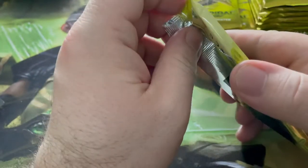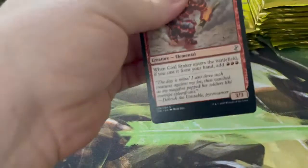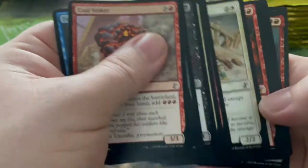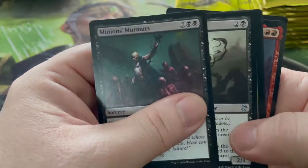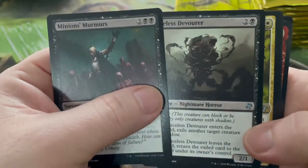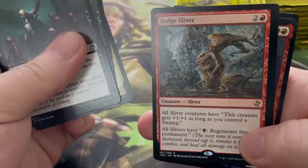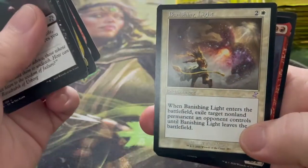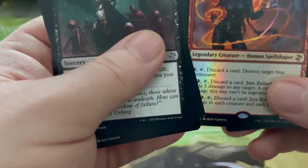We have about fifteen packs left so we're under halfway. Let's find out — we need to have two more mythics, hoping maybe we'll get another two. Faceless Devourer, Harmonic Sliver again, Sedge Sliver, and a Banishing Light. And — what's this? Jaya Ballard, Task Mage! And we've got a foil Jaya Ballard!